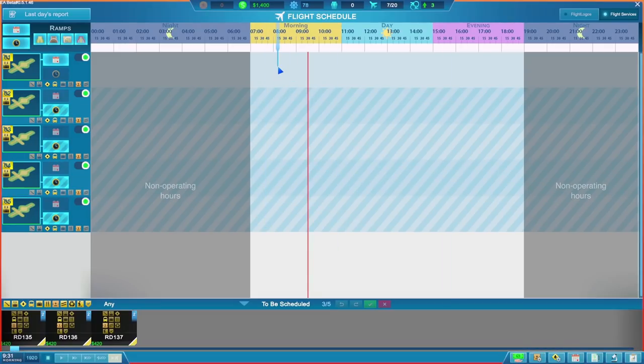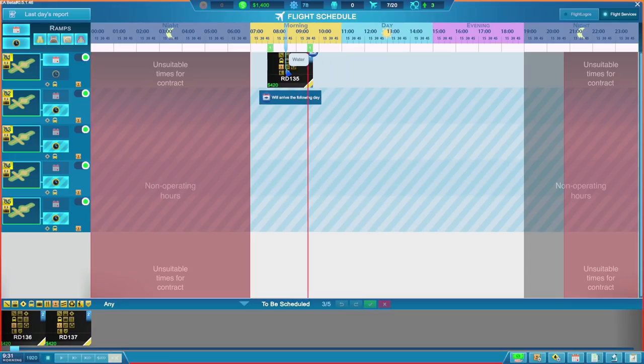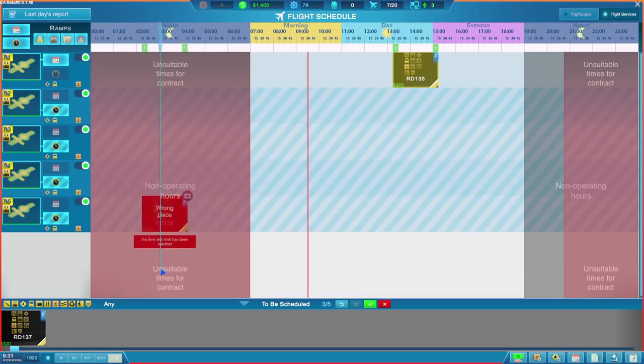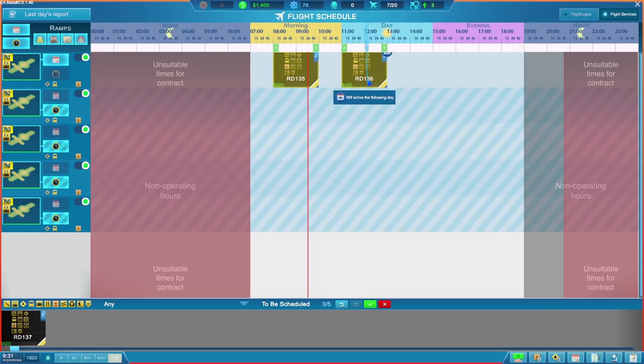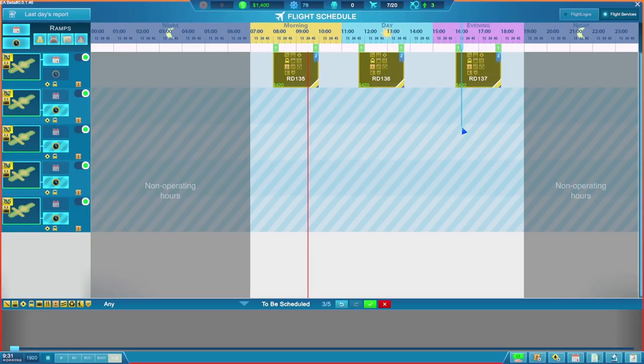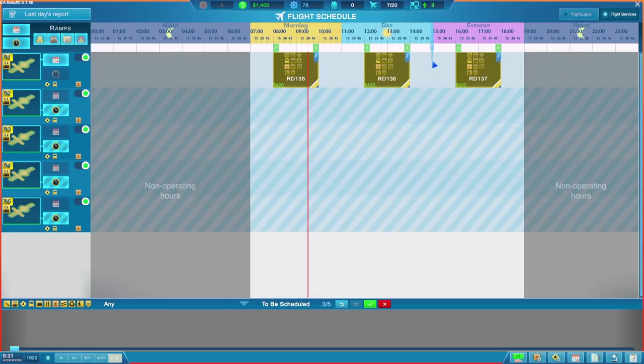We've got three flights coming in. We need to go to the schedule. These flights arrive at the bottom under 'to be scheduled'. I assume we drag them onto the schedule. They're mostly going to arrive the following day. Let's put one in at eight, one in at twelve, and one in at four o'clock. The gap between each is about two hours, which works. So flight number one at eight, number two at twelve, number three at four. We tick to confirm and those flights are now locked in.